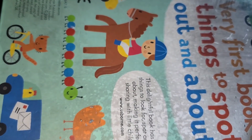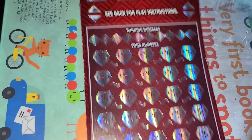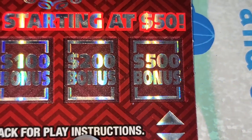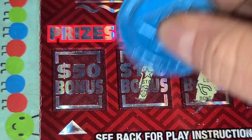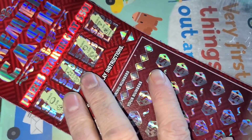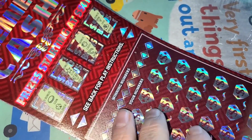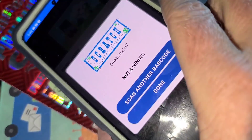On to our $30 ticket — Premier Cash. Five, six. Two matching symbols for $500, $200, $100, or $50. Let's scan it. Another dud.